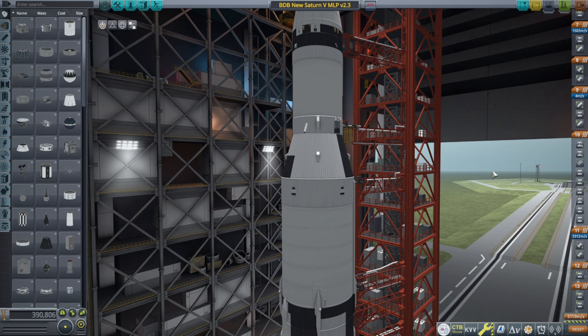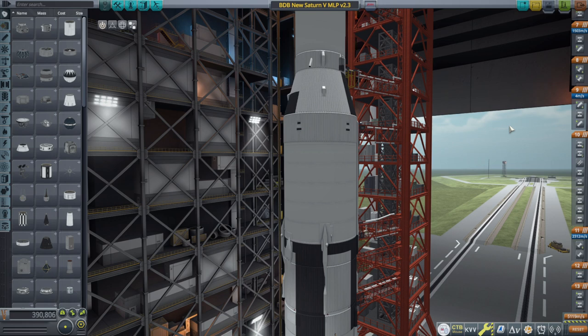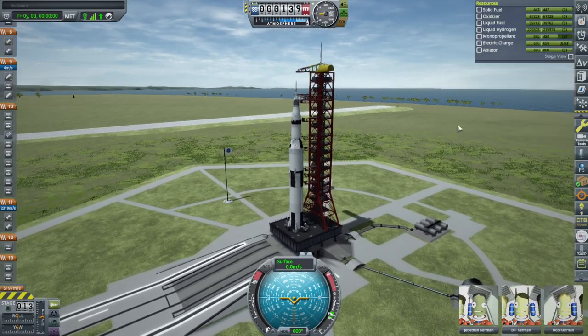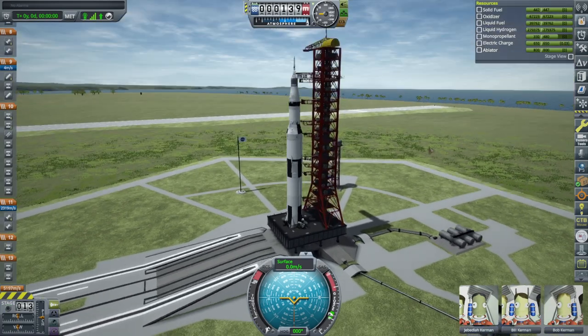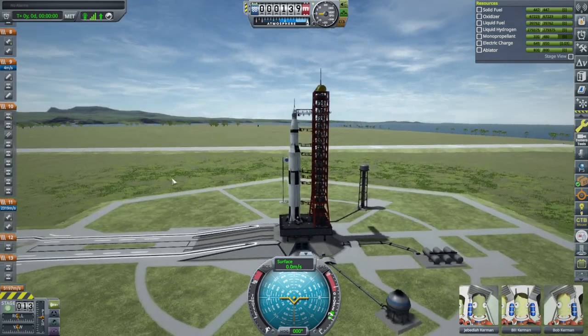I'm using Stock Visual Enhancements, not Astronomers Visual Pack or something like that. If you guys have suggestions for mods that you don't see on the list that maybe we should throw in for an ultimate stock system install, by all means mention them. I'm contemplating whether to scale it up to 2.5x or 3.2x for more of a challenge. The premise is it has to look good. So here it is, and we can see Parallax in action.